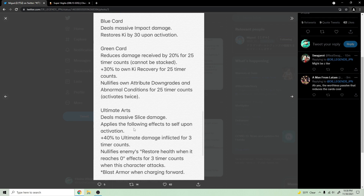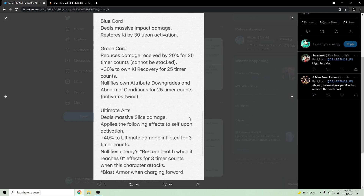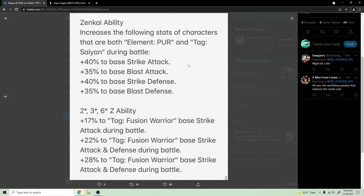His ultimate pre-zenkai dealt massive slice damage, got 40 ultimate damage on activation for three counts, nullified endurance, and had blast armor — already a solid ultimate. Post-zenkai it's the exact same thing, which was to be expected.